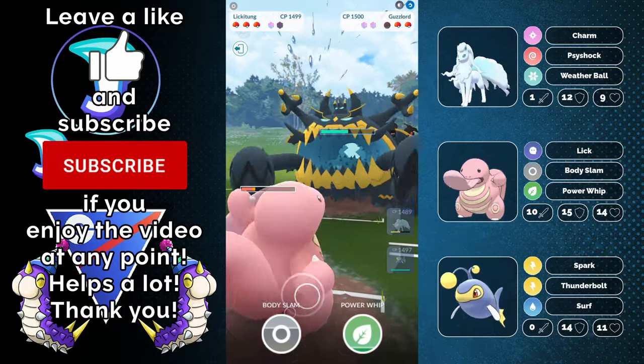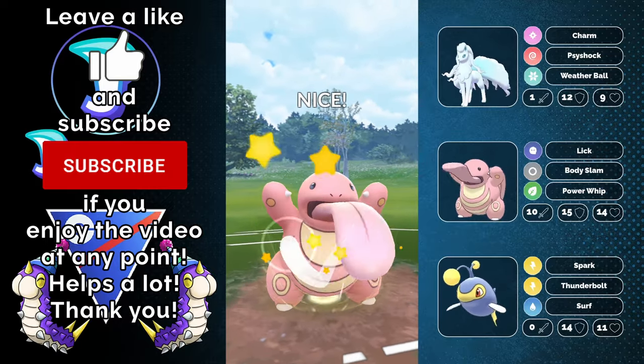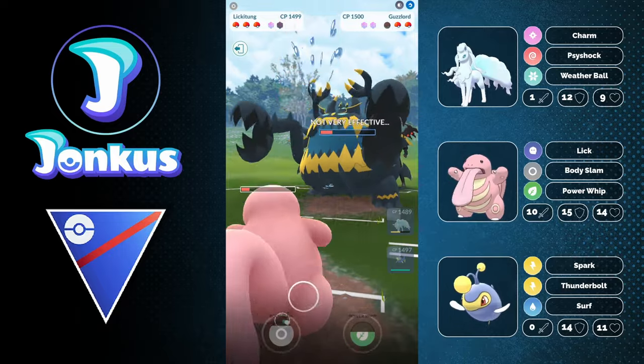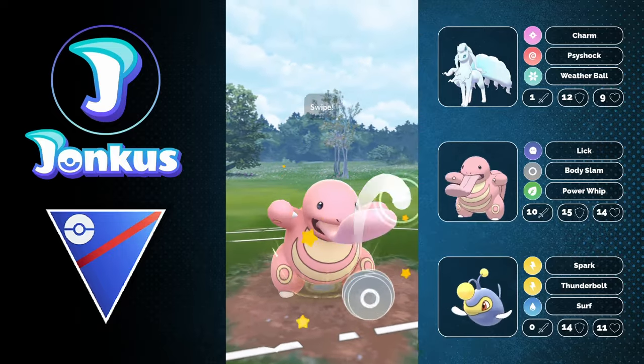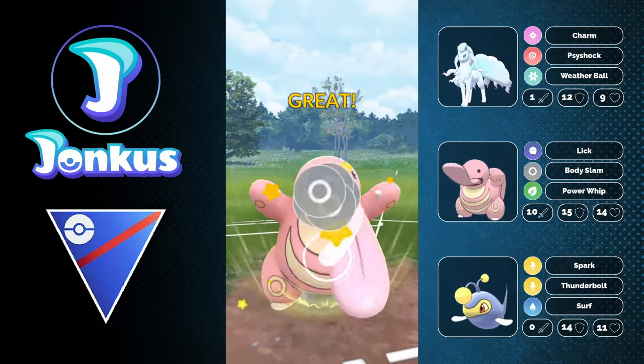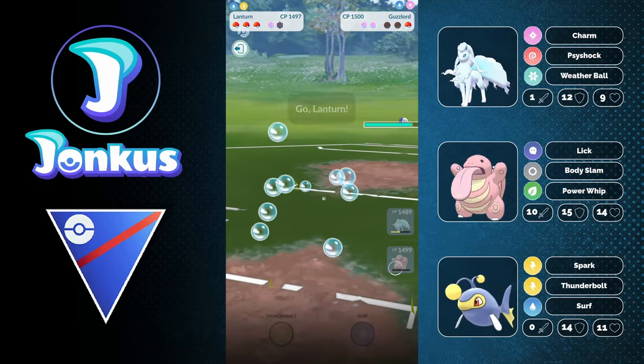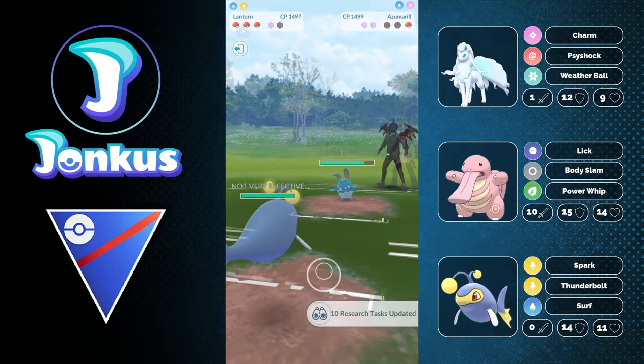Here we're going to see the matchup against Guzzlord from our Lickitung. We don't really care too much about this game anymore because you know you're going to completely hard-wall the opponent as we can go for another charge move. They're mostly going to let this move go through anyway. Now they're going to have their Zubro against the Lanturn, and so they decide to forfeit.